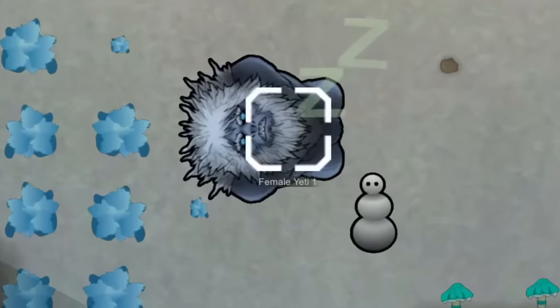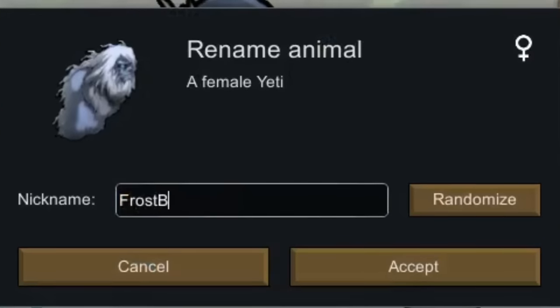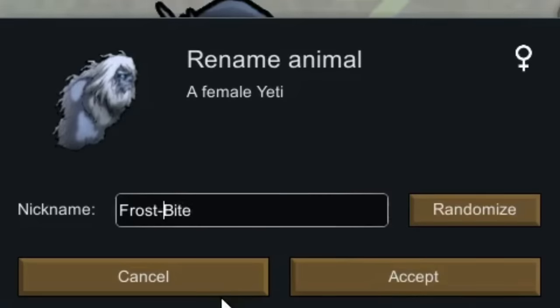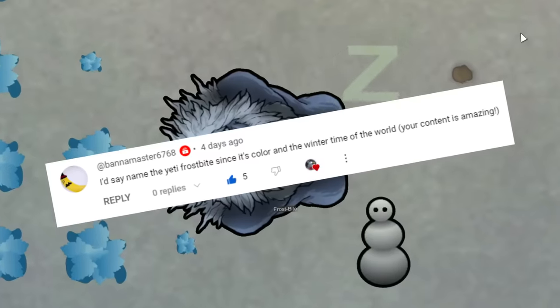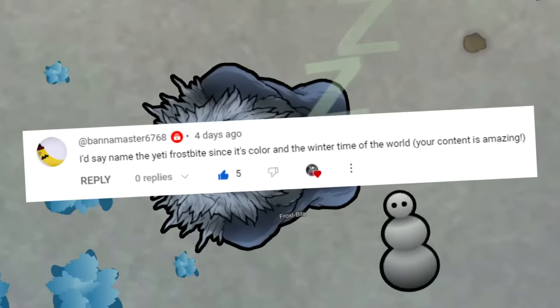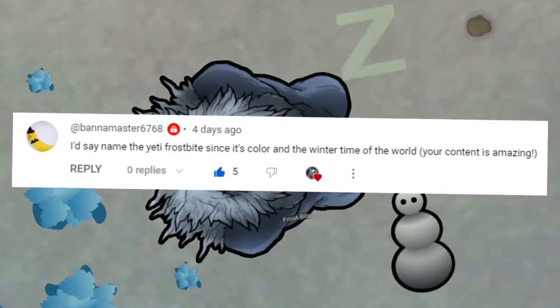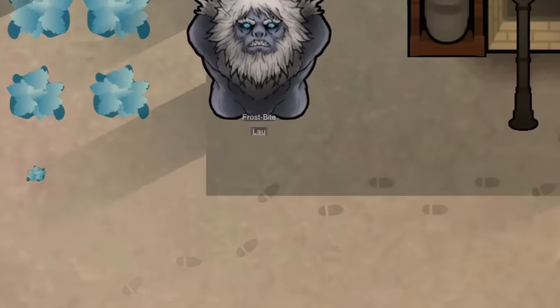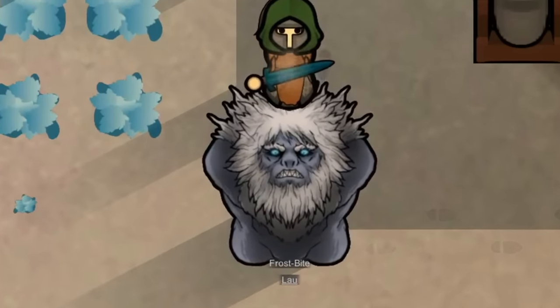With that momentous task finally completed, I decided to begin naming some of our critters — such as our yeti, that we're going to be naming Frostbite. This wonderful name comes from our good friend BannaMaster6768, who suggested we name the yeti Frostbite because of its wonderful color scheme and, of course, because of the eternal winter.